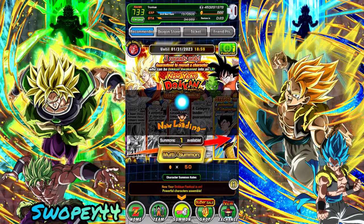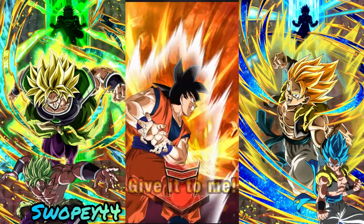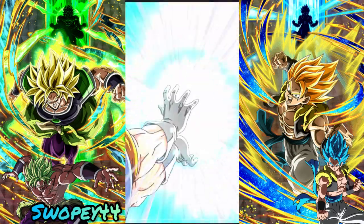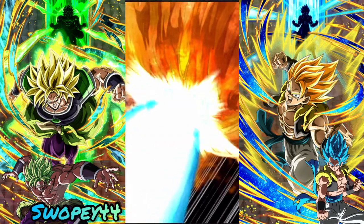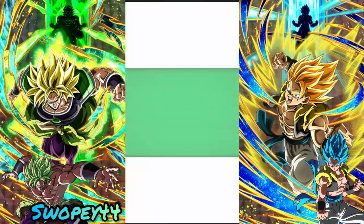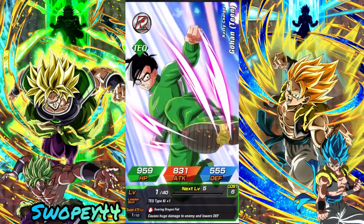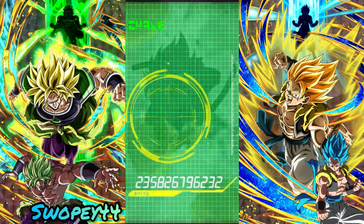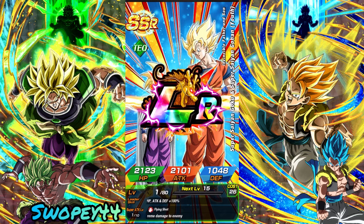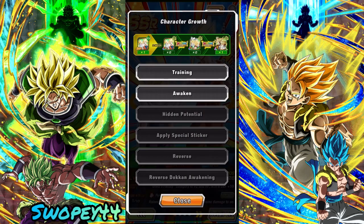This next one is gonna be another guaranteed LR from the newer pool. We've got a Vegeto Blue animation — heck yeah! Let's see who we can pull. Yes! Okay, we can take them — I'm pretty sure we only have one dupe in them so far, so that's 79% for them as well. They're actually a really good pull for the step-ups. We'll definitely take that.